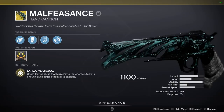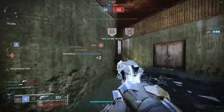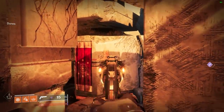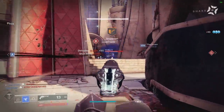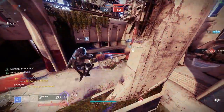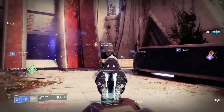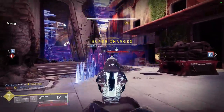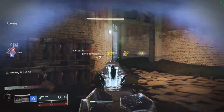Malfeasance is an exotic 180rpm hand cannon with an inexcusable flaw — unlike all other precision frame hand cannons, it doesn't appear to come with the Icarus Grip mod intrinsically, resulting in much wider bullet groupings in the air compared to a normal precision frame. The big upside is the ability to kill in just 5 body shots regardless of range, thanks to the exotic perk which causes targets to explode when hit by 5 slugs. It's decent in a team environment where multiple players use it. However, overall Malfeasance is a fairly bad hand cannon and lands in D tier.